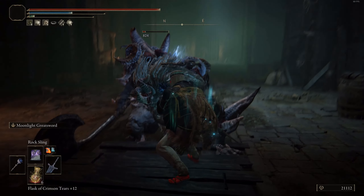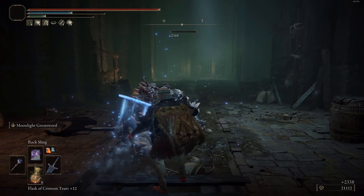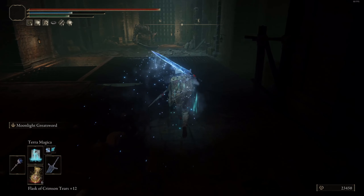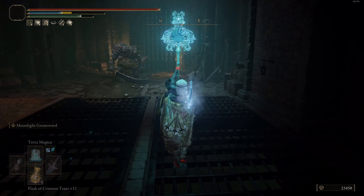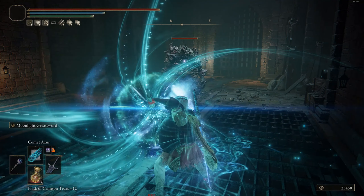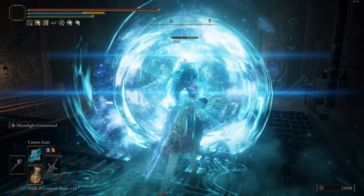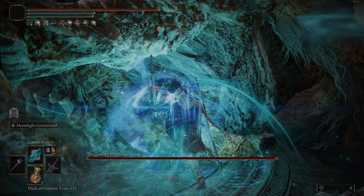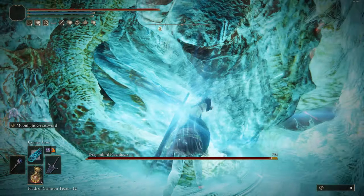At number one we have a Dark Moon Greatsword build. Stats for this are 50 vigor, 39 mind, 20 endurance, 16 strength, and 69 intelligence. The Dark Moon Greatsword — formerly known as the Moonlight Greatsword — is perhaps the best intelligence weapon in the game for PvE, because its Ash of War is actually called Moonlight Greatsword.